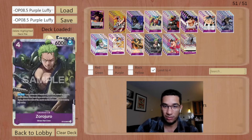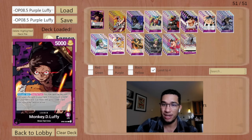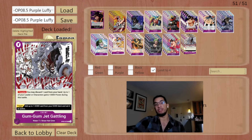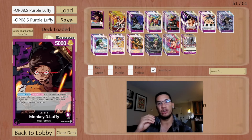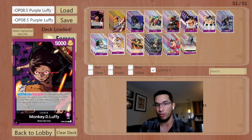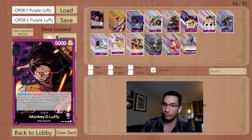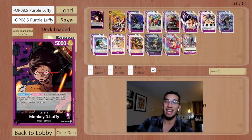This Straw Hat package is probably some of the best cards that purple has gotten in a long time. I wouldn't be surprised if a lot of purple decks start playing it even if you're not running OP05 Luffy. I can't take credit for this deck list — it came straight from OP Bounty. Every week they post stats from ranked play on Reddit and their Discord. Letasio posted this list for Purple Luffy as having the highest win rate, and it looked so clean I just took it straight.